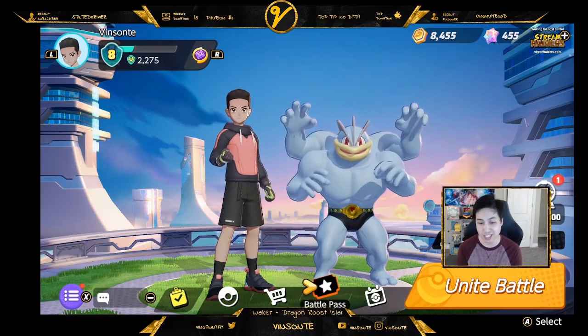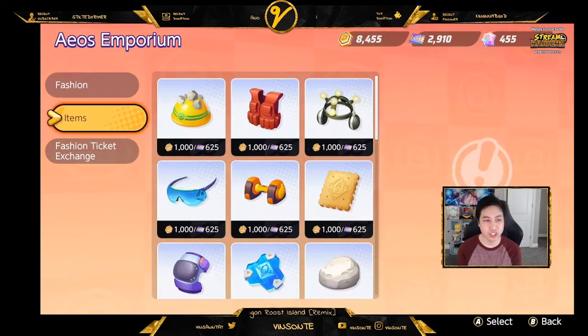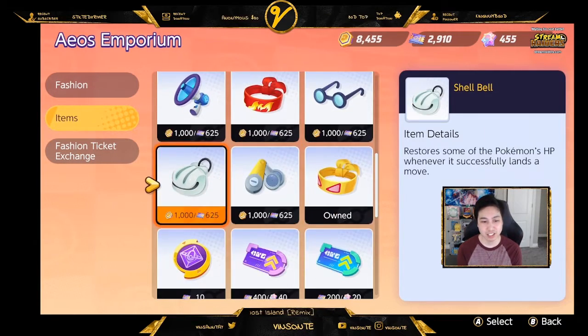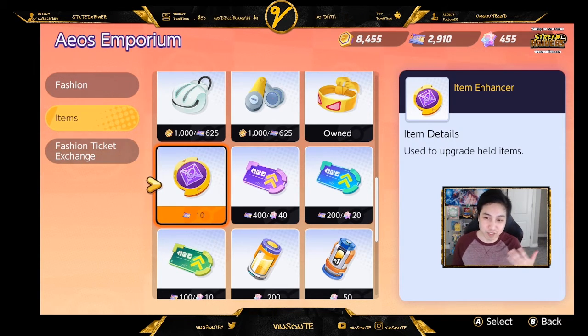I suggest you use those tickets for item enhancers. Right here you can use them to upgrade your health item, which you'll be able to upgrade once you unlock trainer level nine.